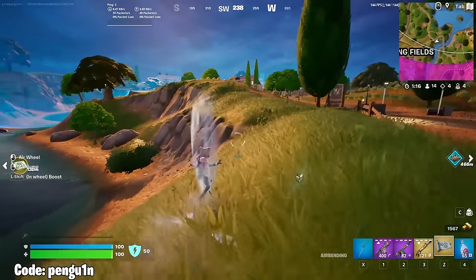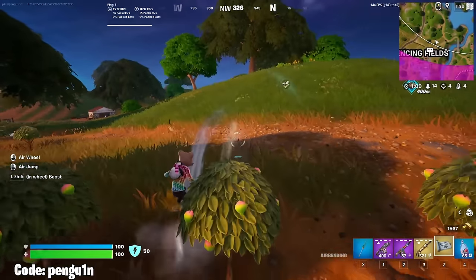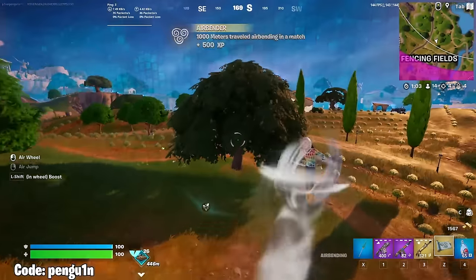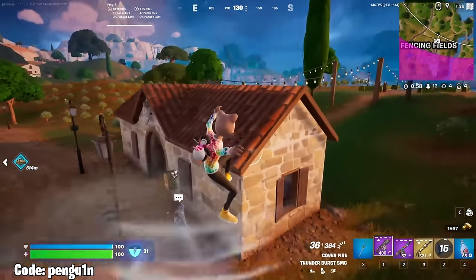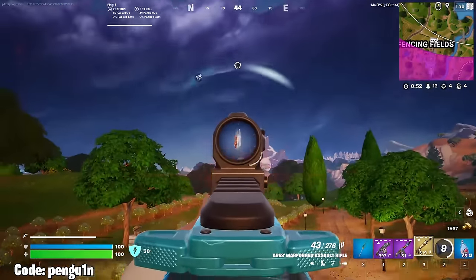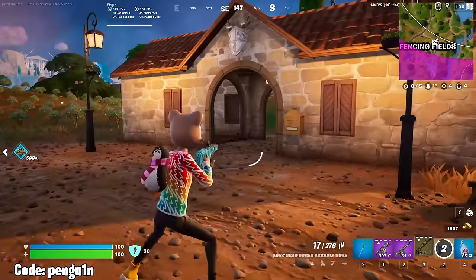Since the zone is pretty big and there are a decent amount of players left, I'm looking for a bush where I can wait out for the zone to close a little more so we can start cleaning up players. As I find this bush someone starts shooting at me from behind — the fight seems relatively isolated so I go for the kill. I get high ground on the little building and take shots at him but he runs away with his airbending. It's not worth chasing him across the zone because it could easily leave me open to a third party.